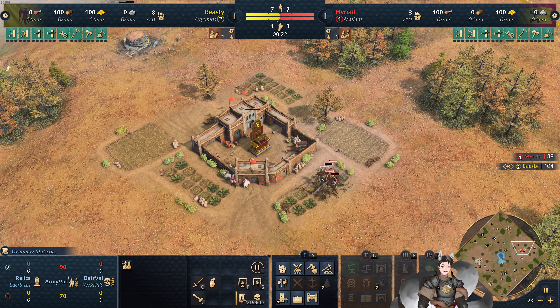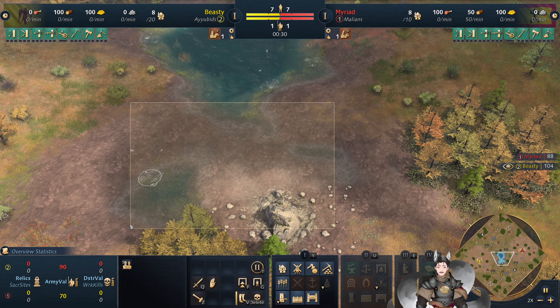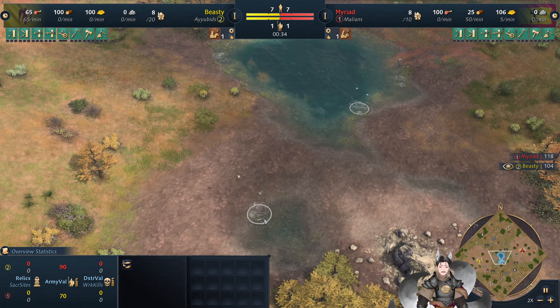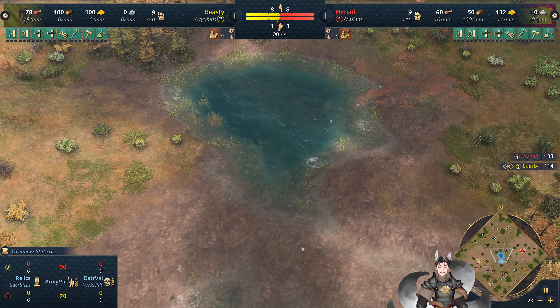Mining Pit, collecting up trees for some housing — pretty standard. The water down here is a little bit weird; that's two little puddles here, all connected to the water here.